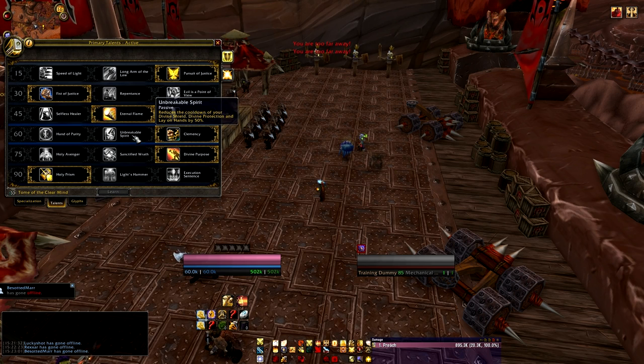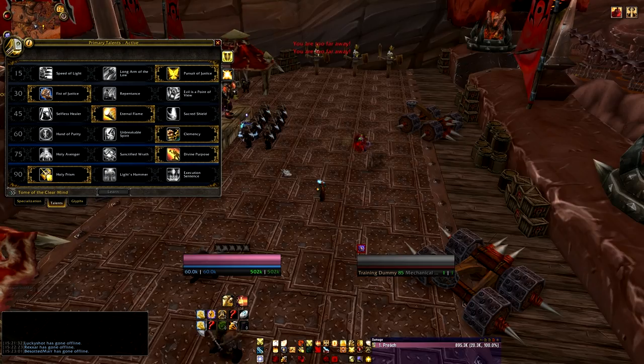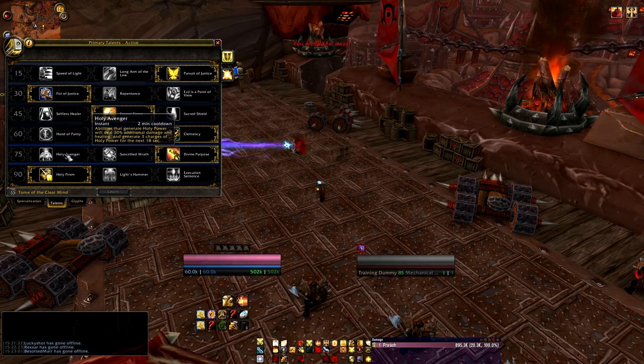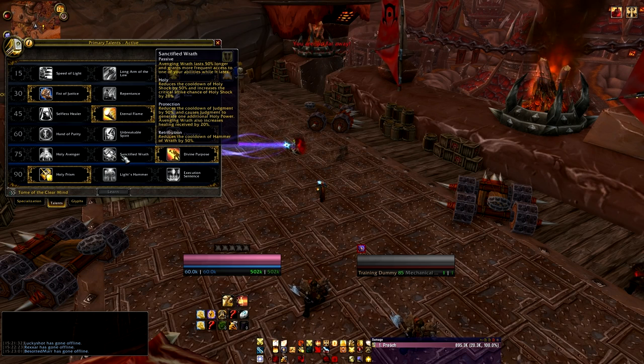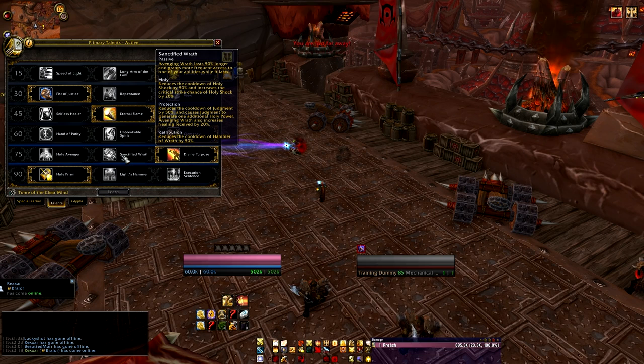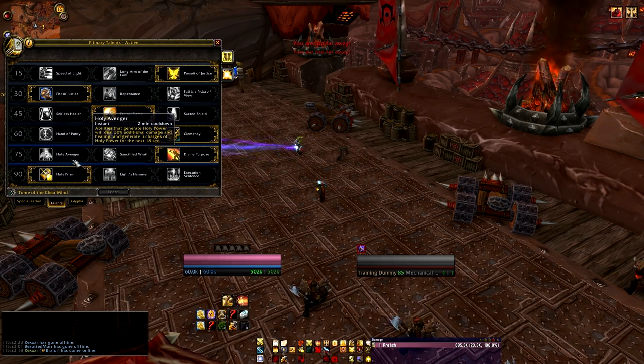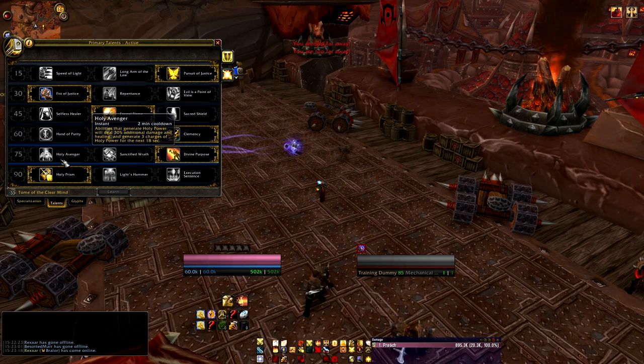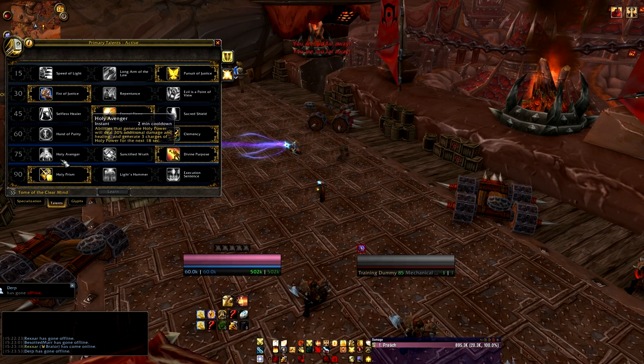Level 75 talents — this is where arguments are going to start, so go ahead and make those in the comments. For me it generally comes down to a personal choice between Holy Avenger and Divine Purpose. Sanctified Wrath is worth reading: it reduces the cooldown of Judgment by 50% and causes Judgment to generate additional Holy Power; Avenging Wrath also increases healing received by 20%. So Sanctified Wrath is obviously pretty awesome — no one's debating that. Holy Avenger, though, lines up really nicely with our other abilities and allows us to put out tremendous amounts of threat and damage on demand, since we have lots of Holy Power generating abilities as Protection.